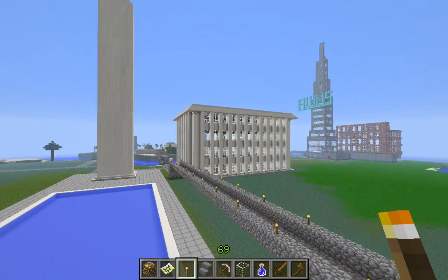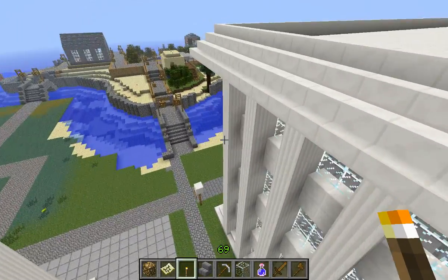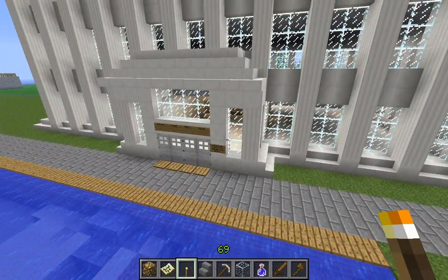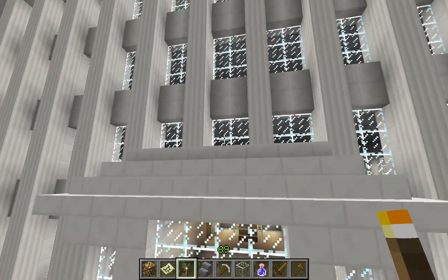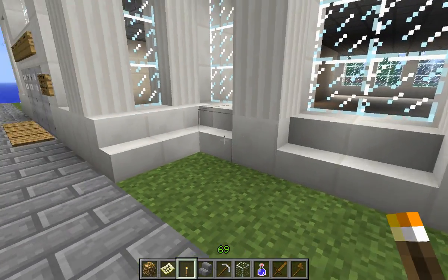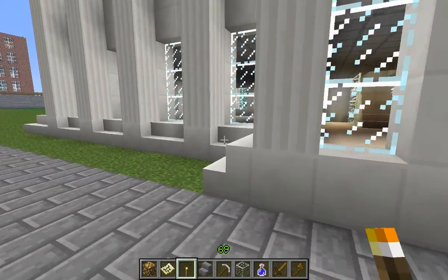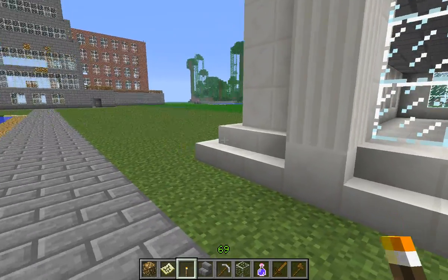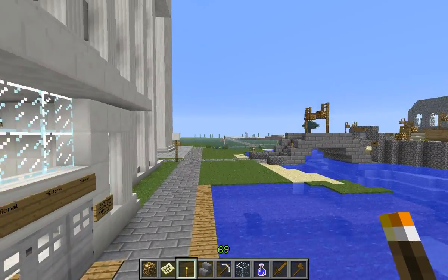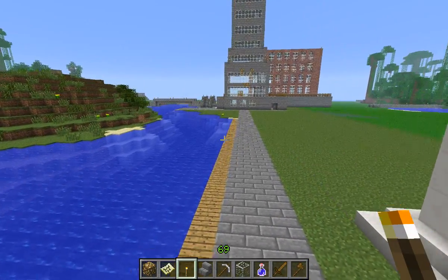You might be wondering what this building here is — this is the National Museum of Server History, and it's one of the first things built with quartz on the server. I love the new quartz block; it's a lot nicer than using white wool for this stuff. These little blocks around the bottom — I got to give credit to KyleKwai22 on that. He did an awesome job coming up with that idea. I never thought of that — that was really cool of him. I haven't put anything in here yet, but I will.